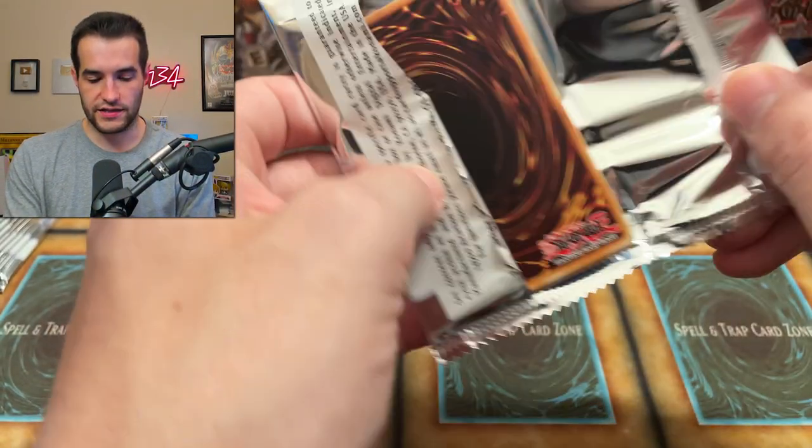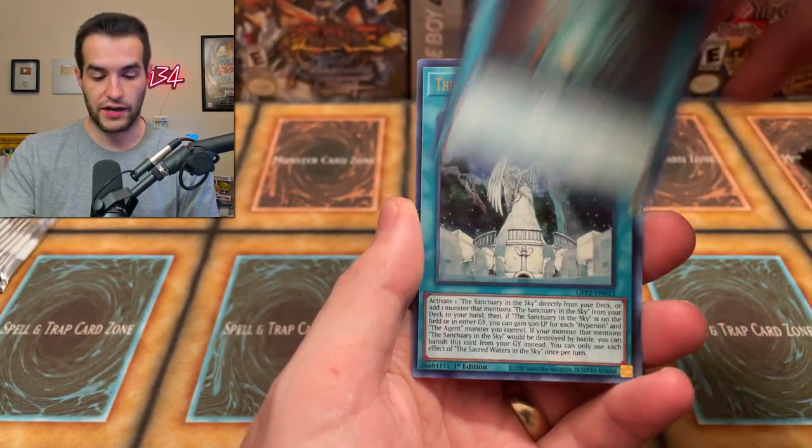50% of you guys are not subscribed to the channel according to this graph, so go down below and click that subscribe button. Continuing on — solid pull there, one of our best pulls so far. Vampire Kingdom, Advanced Ritual, Sacred Waters, and Dotscaper — not bad. What shall we pull here?